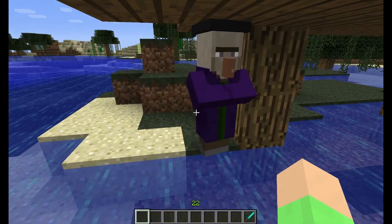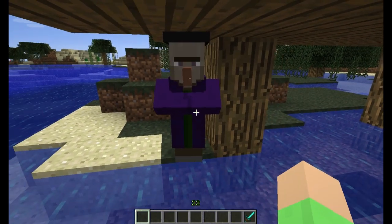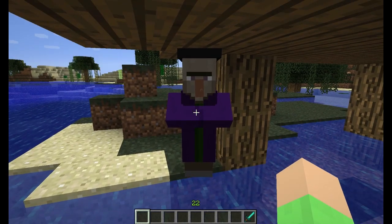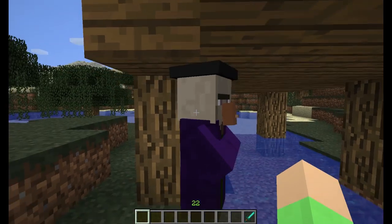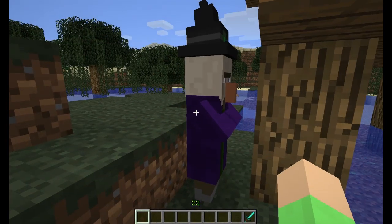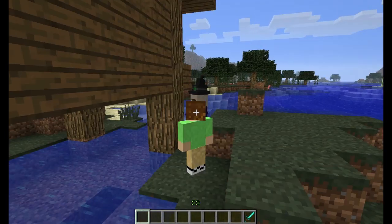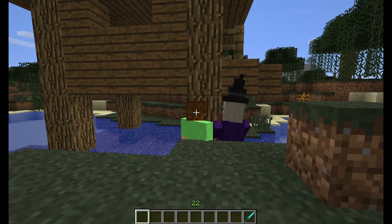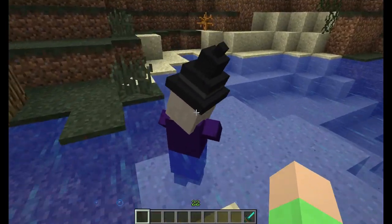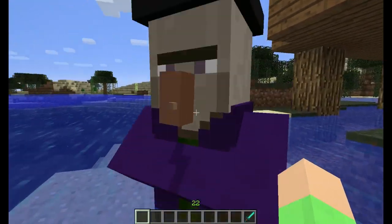First I need to cover the witch. It looks like the villagers. It has a purple and green cape. She also has this green hat. She is very tall — half a block taller than normal.